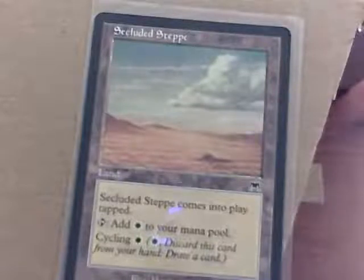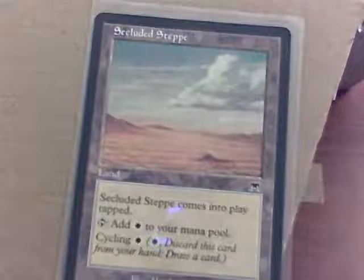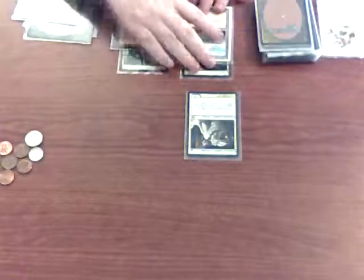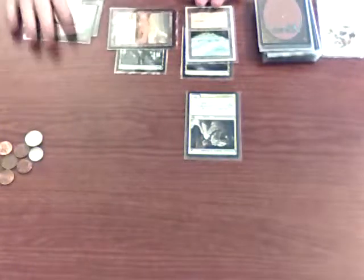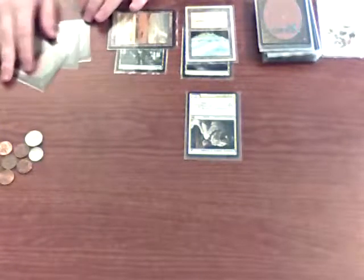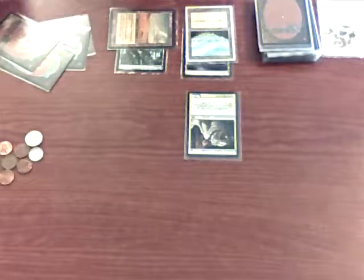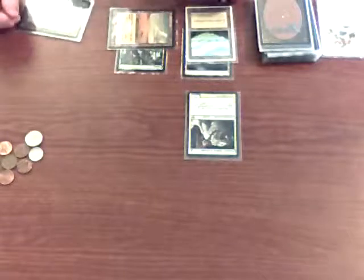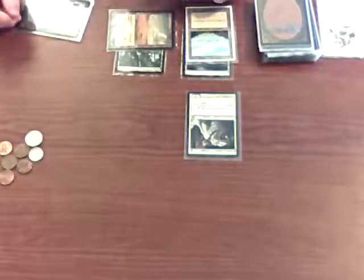As you see the parentheses — they remind you what cycling one is. Cycling basically means I could discard it from my hand and draw a card if I were to pay one white. But I'm going to go ahead and play it, because when it comes to my next turn I'm going to want four of these resources, since I have several cards in my hand that cost four. We'll have to wait until it untaps next turn.